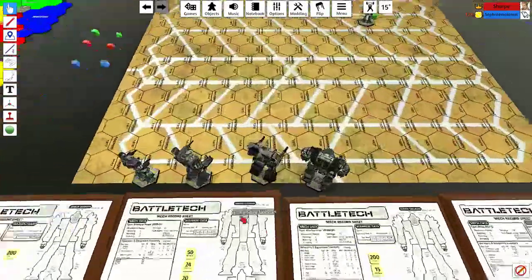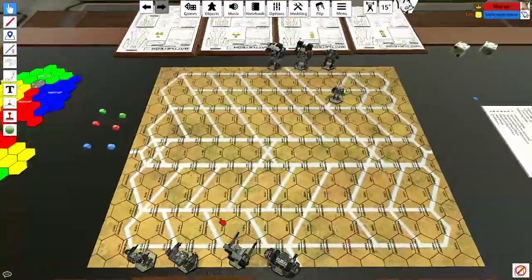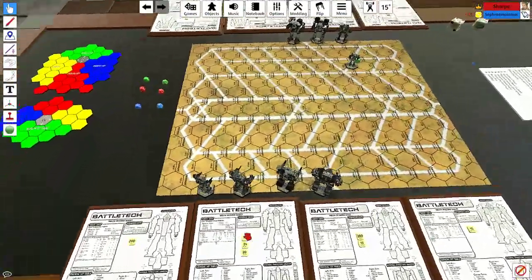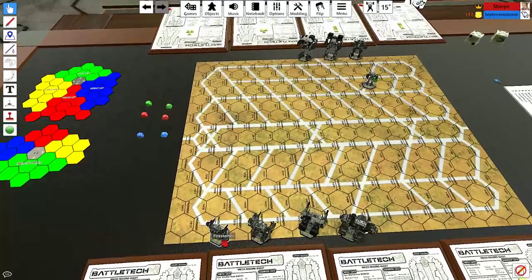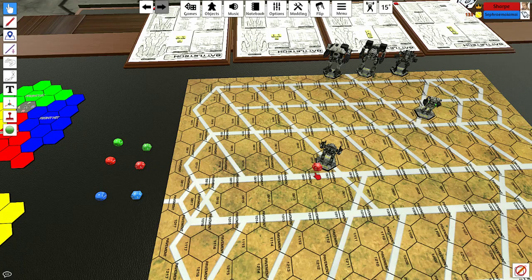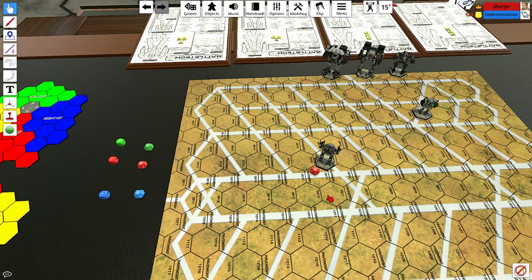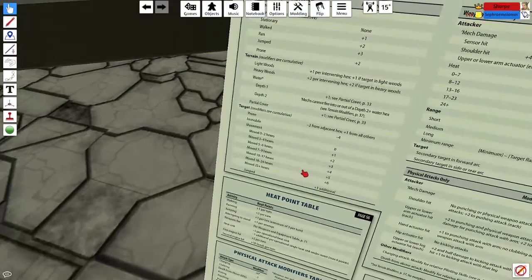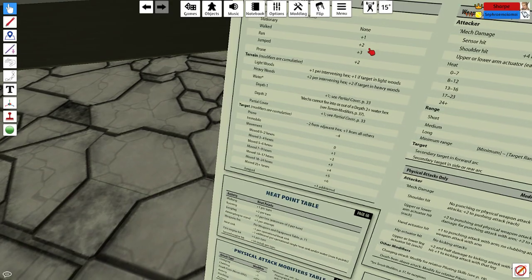The host moves his Fire Starter — it's going to run for all nine of its movement points. So he takes a red movement die for running and sets it to show nine. Moving nine hexes means he gains a plus-three difficulty modifier for opponents to hit him, and takes a plus-two penalty when firing. Red is running, green is walking, blue is jumping.